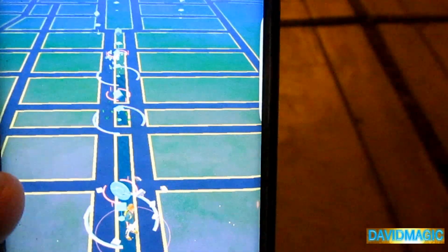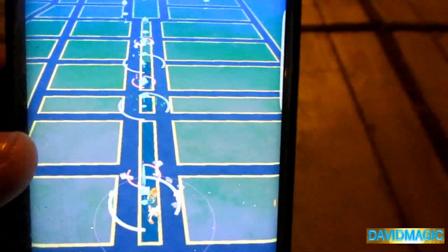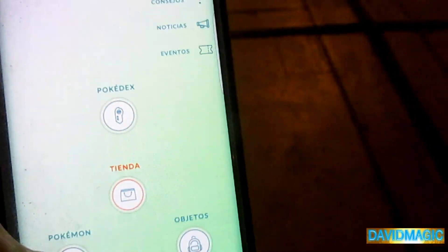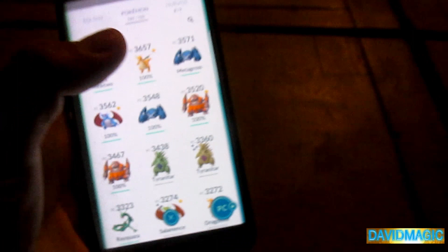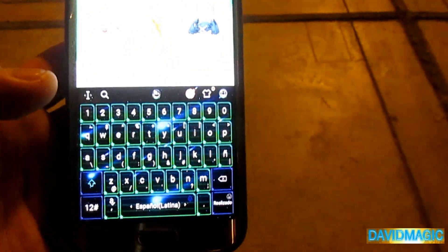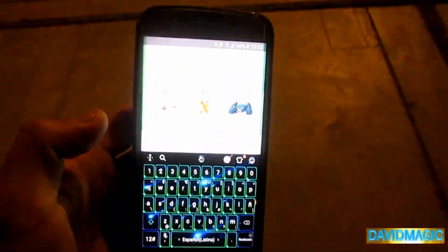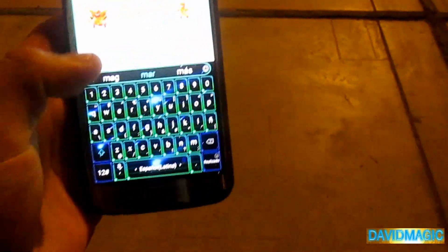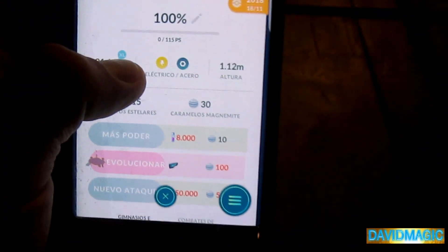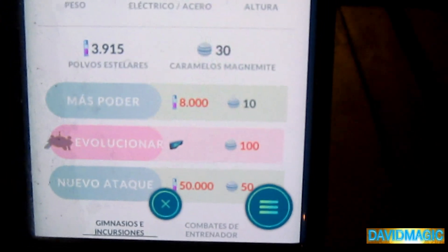Magneton, para evolucionar a Magnezone — no sé cómo se llama exactamente. Para evolucionar a Magnezone, y también para evolucionar a Probopass. Vamos a buscar a esos Pokémon. Sé que no tengo caramelos, lamentablemente — he usado todos solamente para grabar este hermoso videíto. Entonces vamos a colocar aquí a nuestro amigo Magneton — tenemos un 100%, y si se dan cuenta, aquí en la parte de abajo ya nos pide para poder evolucionarlo.